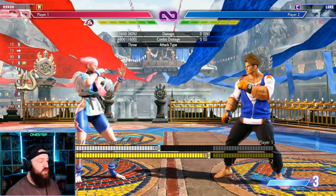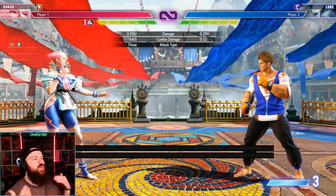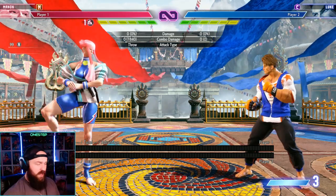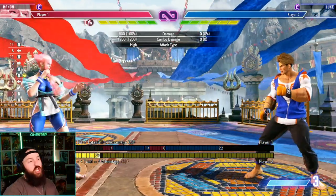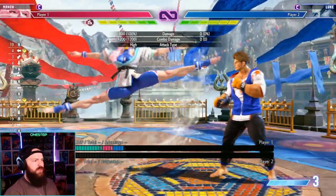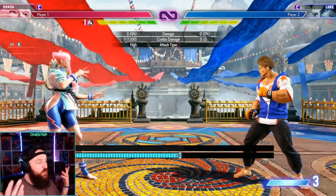In modern, pressing the special button defaults to the heavy version — 4-frame startup. So if you never learn the other inputs, you'll never have the longer-range command grab. If you try it from further away, it won't hit because you're always doing the close-range version. In classic, Manon has a down-back medium kick move that's not available in modern — only down-back light and heavy exist. That medium version has great range, nearly full screen, and also serves as a decent anti-air.